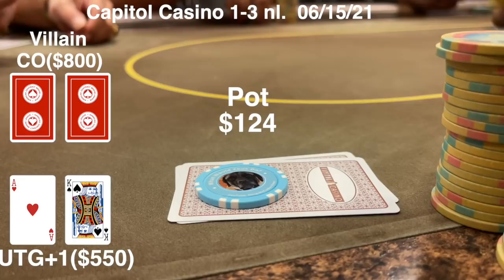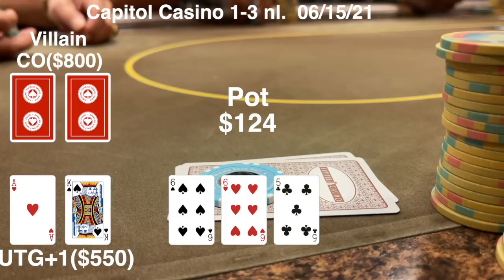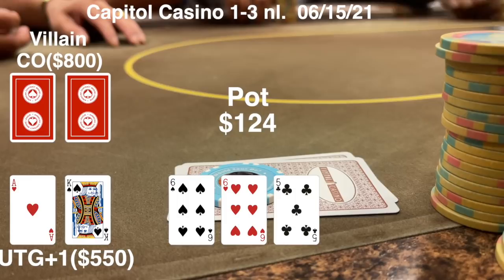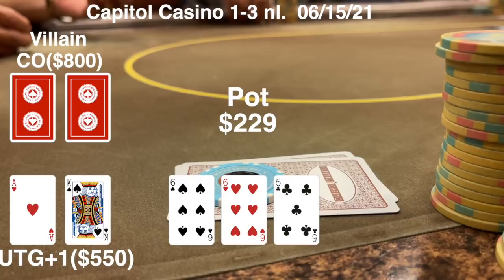This is either a fit or fold type of situation - I really need to hit the flop to continue. When it comes 6-6-5 rainbow, it's definitely not in my range. Even if I had a hand like aces or kings, I would definitely check it. It eventually gets checked to a person in late position who puts out a pot-sized bet, basically.